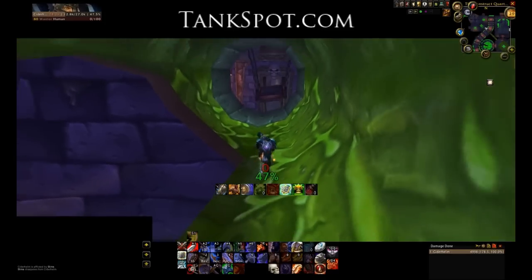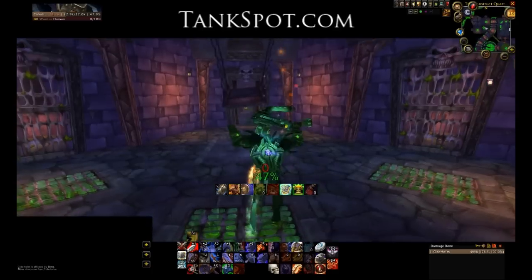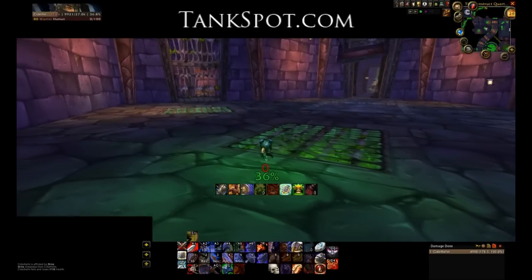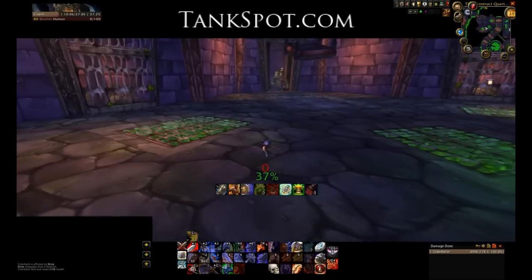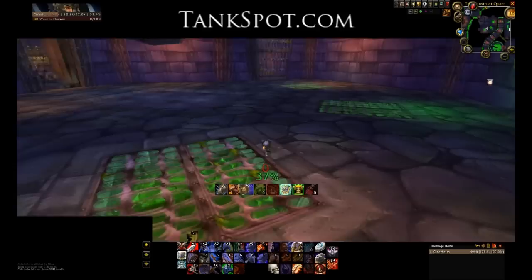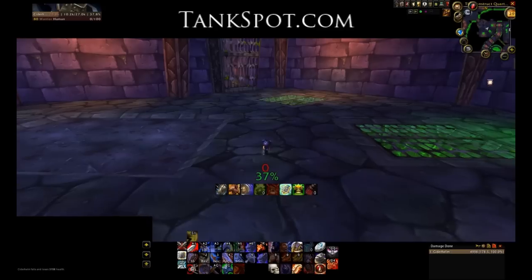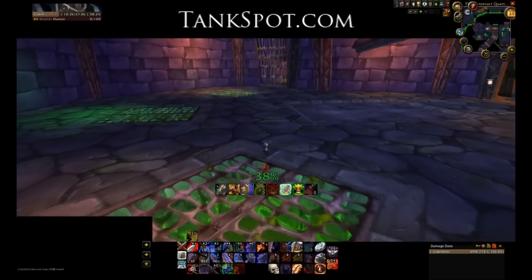This is a healing and kiting encounter that requires a decent amount of coordination among everyone in the raid. Right now I'm going to show you the grates where the zombie chow will spawn, because you won't get too much of a chance to see these during the actual video, because Gluth is going to be blocking most of the screen. Zombie chow are going to be coming out of each of these grates sequentially, and they do need to be picked up and kited around the back of the room so they don't attack the rest of your raid or get too close to Gluth.